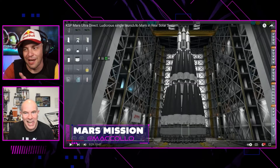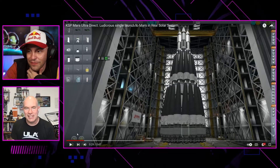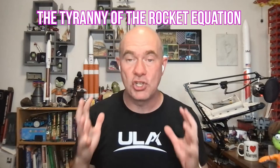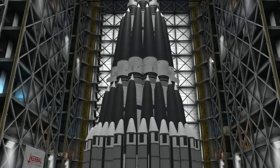Hold on, hold on. You can't do that for real. I mean, I haven't seen that many rockets, but this doesn't seem safe — that's my first thought, Scott. And safe is a relative term when you're trying to get to Mars. You can't make an omelette without breaking a few eggs. You've got to push the limits. The tyranny of the rocket equation is a real thing that forces us to build monster rockets. Looks like Scott and I share a love for rockets. And explosions.